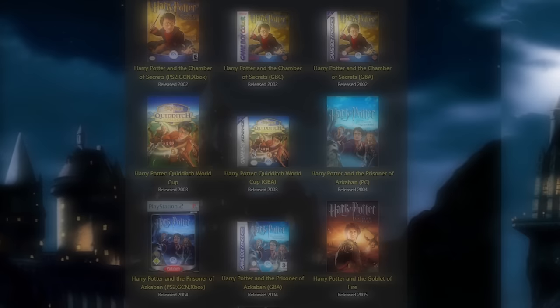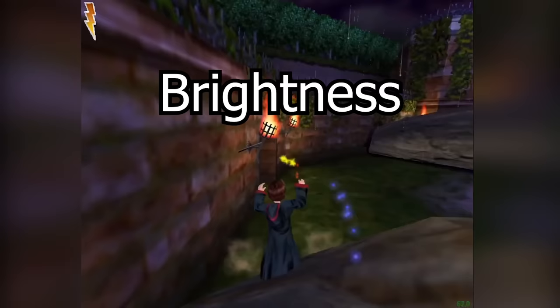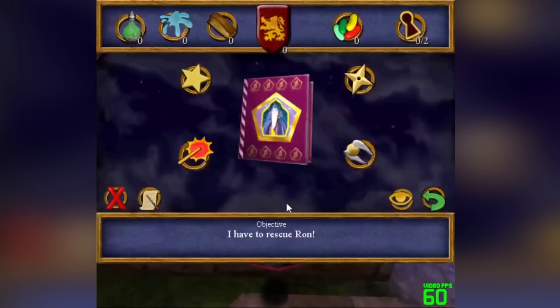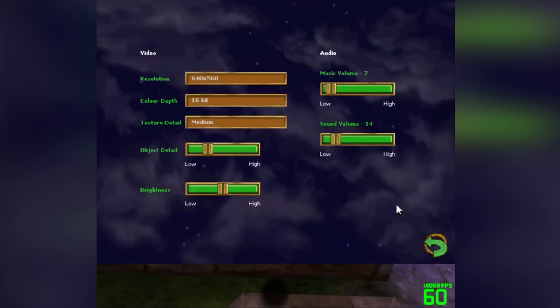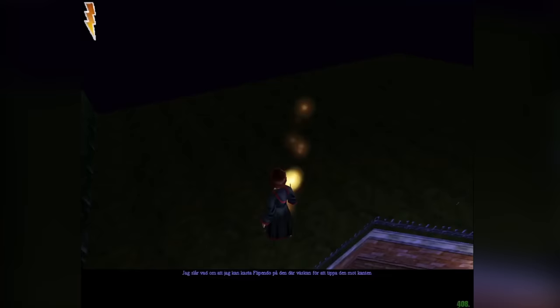Some menu glitches even persist between multiple games in a series. The PC port of the first and second Harry Potter games use very similar game engines, allowing glitches on one to frequently be applicable to the other. The primary glitch shared between the two games is known as brightness boosting. Within the game's menu is a set of sliders used to change settings, the most important being brightness. When Harry is in a ledge grab animation or being damaged in HP1, it's possible to pause the game and use the brightness slider.